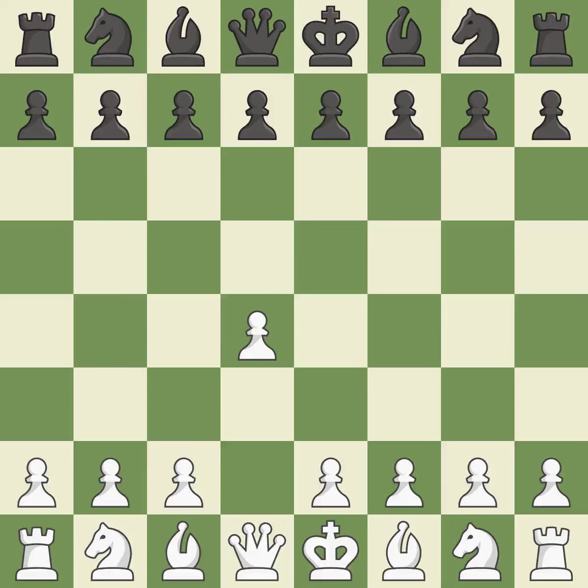Opening with the queen's pawn, the Indian game begins by controlling the important e4 square with the knight rather than a pawn. By taking control of the crucial d5 square and creating a space on which the knight can move to c3 without obstructing the c pawn, move c4 helps to create a strong center.